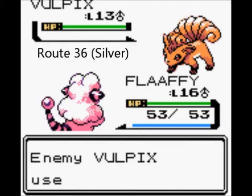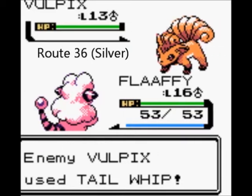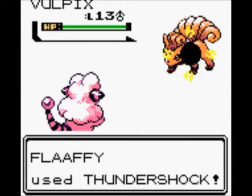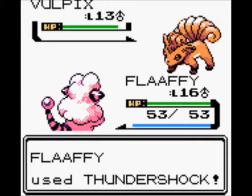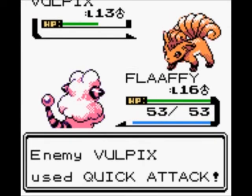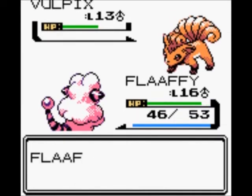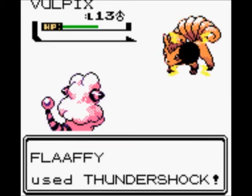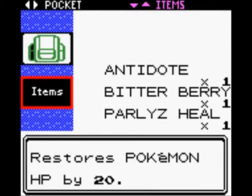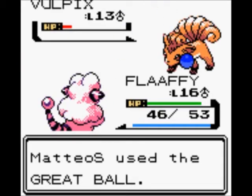Either way, in Pokemon Silver on Route 36, we can find a Vulpix, which we mentioned earlier. Vulpix evolves by the Fire Stone, which we have yet to get another one from that schoolboy — I think his name was Alan. I don't remember my own friend's names, although I wouldn't call them a friend; they just give me free stuff. So it's like they're Santa Claus. And we can just start throwing Great Balls at it to catch it, hopefully.